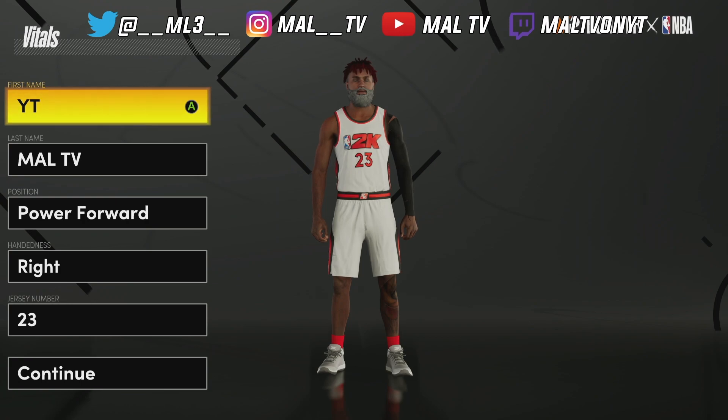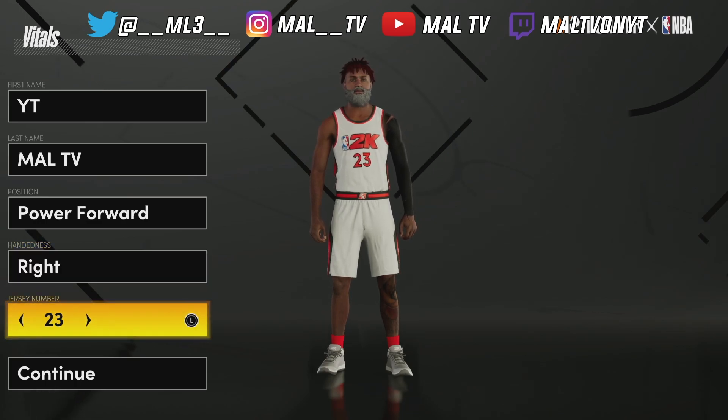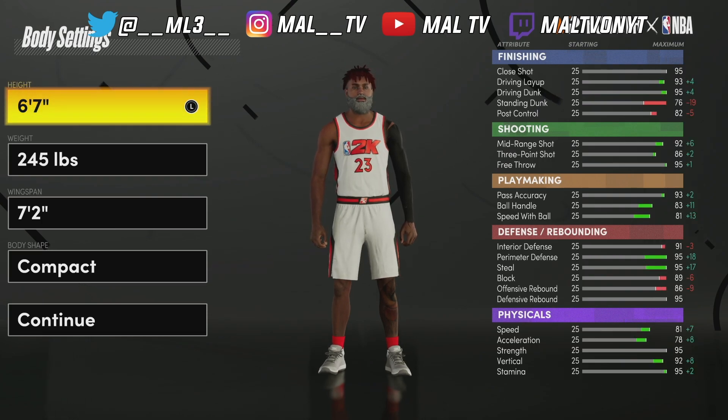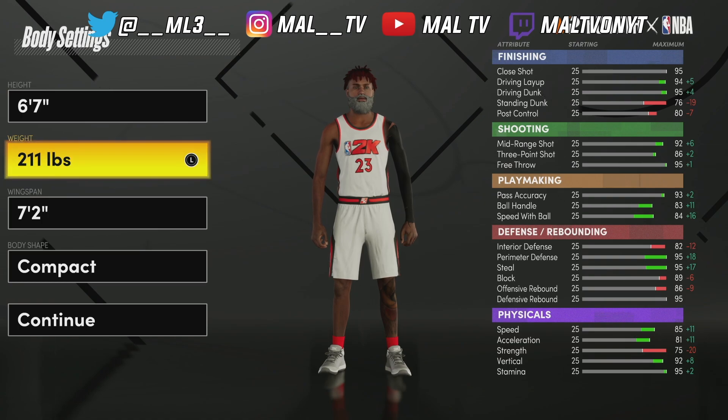I've made a bunch of builds and this has been the best one I've seen. I've experimented a lot. It's going to be a power forward — you've probably seen this before, but mine is very different. Power forward, right-handed. Do age 23 because it builds really a lot like LeBron James. We're going to go 6'7", and we're going to put the weight all the way down because strength doesn't really matter in this game. We're going to be handling the ball a lot.